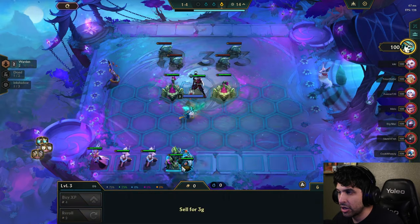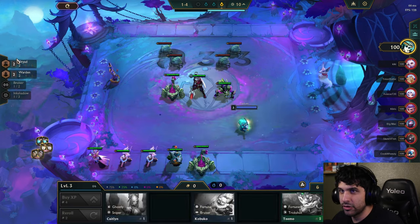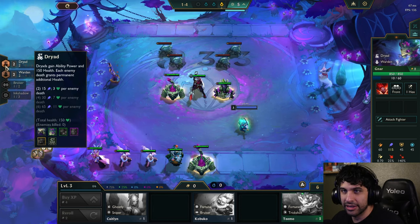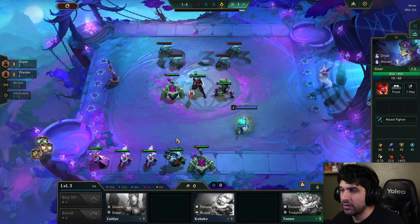For example, I have two Dryad and two Warden active because these are two wardens — Wardens make it so they take less damage. Dryads gain a stacking buff depending on how many units they kill.